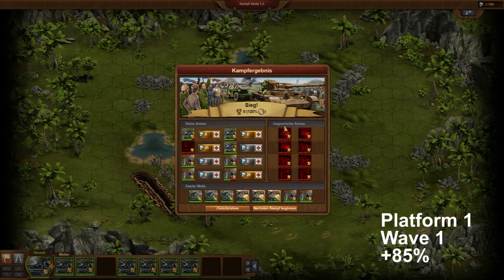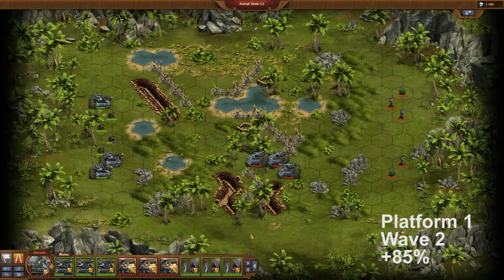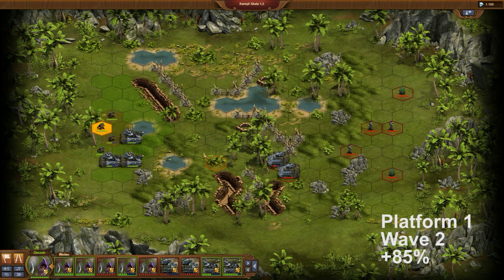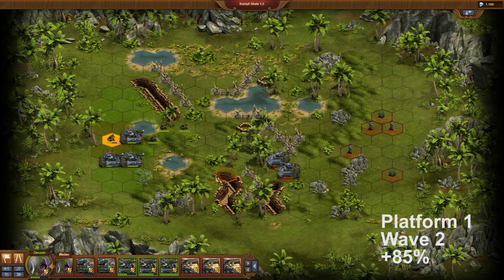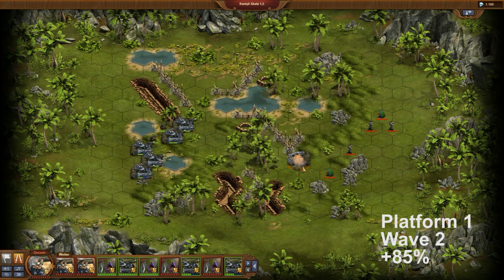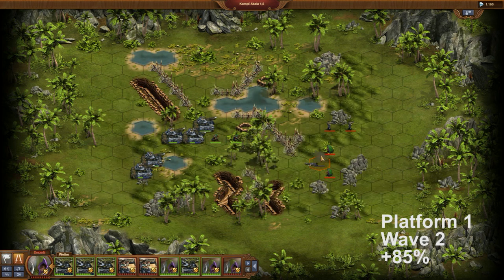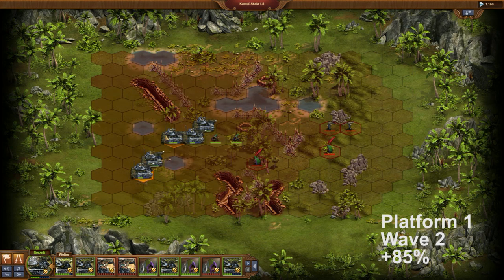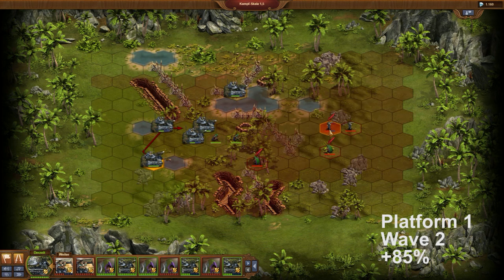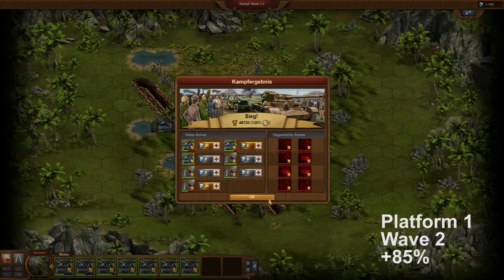I lose one unit against Wave 1, so I am outnumbered against Wave 2. In Levels 1, 2, or 3 the computer only uses units of a single type — for example, light units for the first platform. On Level 4 this is different. But the mixture of heavy and light units also has an advantage for me: the heavy units run very fast towards my side, so I can eliminate them first. Afterwards I can concentrate on the slower light units, and I survive this wave without additional losses.